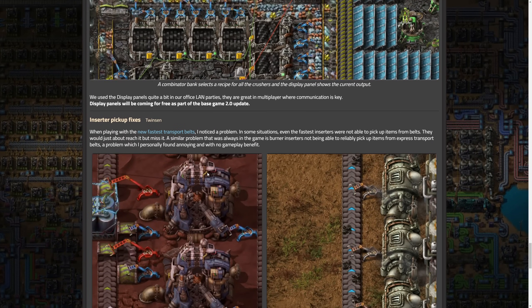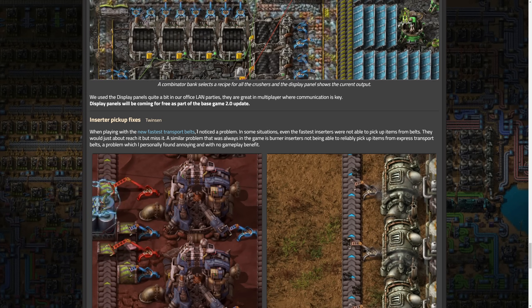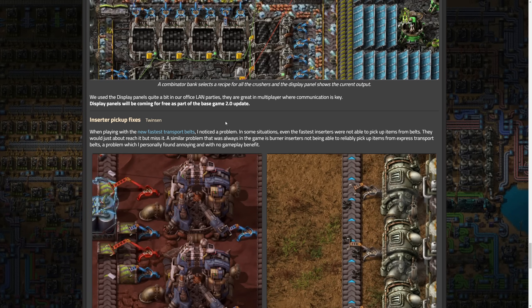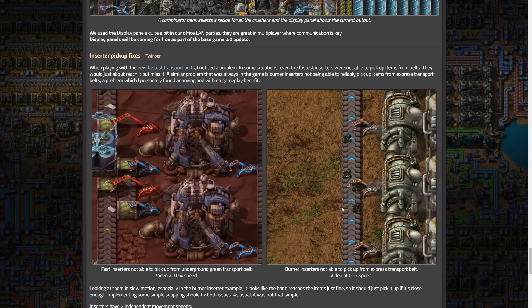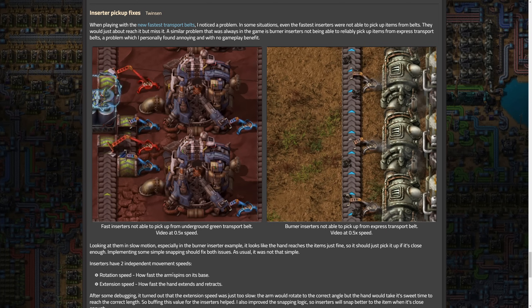Now for inserter pickup fixes. Twinsen noticed that in some situations, even the fastest inserters were not able to pick up items from the new fast green transport belt, which is obviously a big problem. This is similar to how burner inserters are unable to pick up from blue belt — a thing that's been around kind of forever. Looking at them in slow motion, especially the burner inserter example, the hand reaches the item just fine, so it should pick it up. Implementing some simple snapping should fix both issues — but as usual, it was not simple.